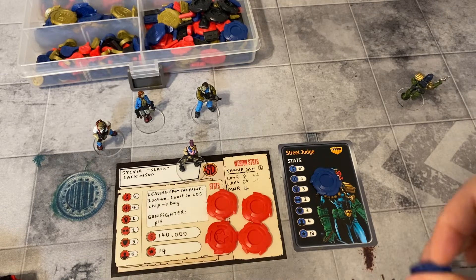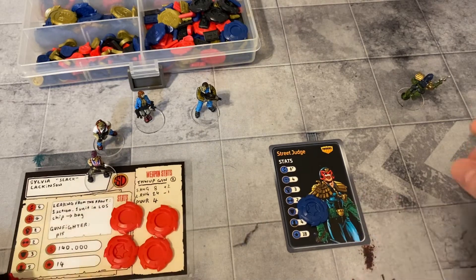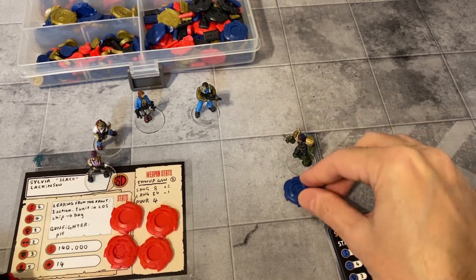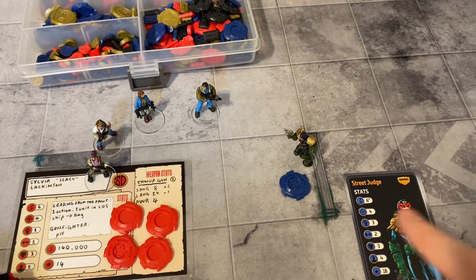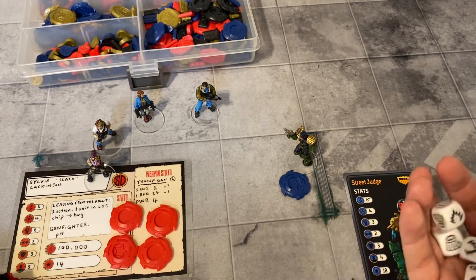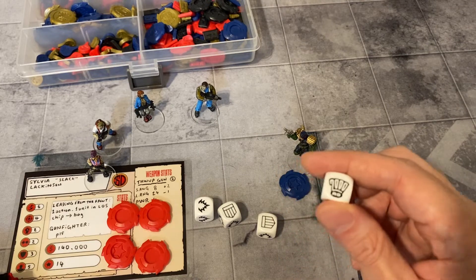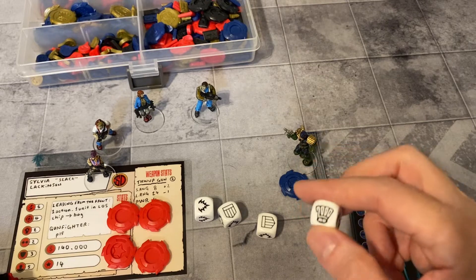The judge also generates a star activation token. Let's imagine the judge pulled the star activation token and took two single actions — shoot, shoot, pew pew. Then he's got a chance to put that back in the bag, so he rolls four dice. That's a failure — it doesn't go back in the bag because he didn't roll the 2008 symbol or a six on a d6. One in six chance.